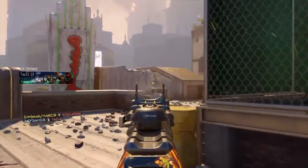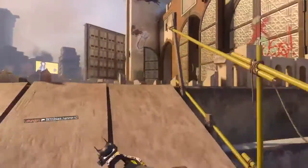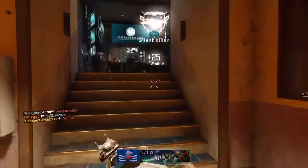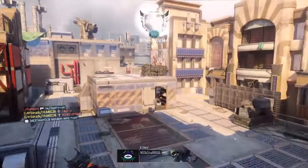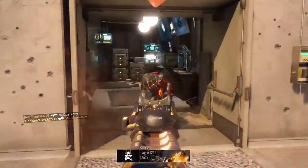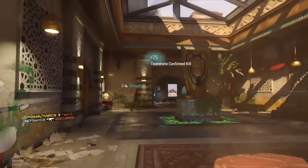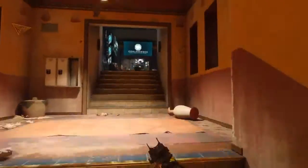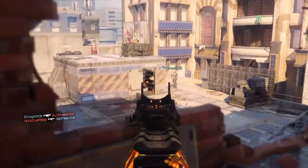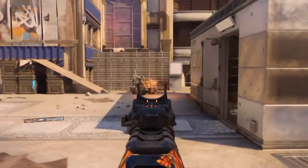I told you guys before about the perks that I run. I run Engineer so I can switch my care packages — that way I get two chances to get something great. A lot of other people are starting to do that as well. I also use Anti-Up so I get my killstreaks quicker. And if you use the specialist like I'm using right now, on the specialty just hit that, and it makes your timer go quicker so you need less of a score. Get a couple tags and there you go.